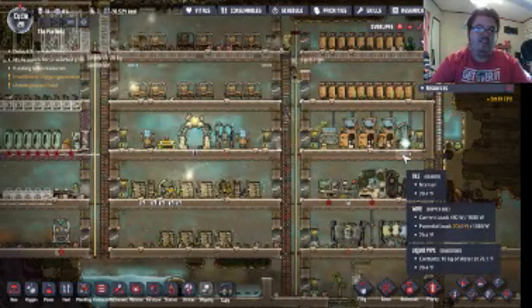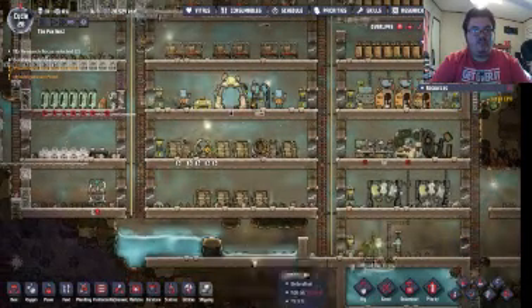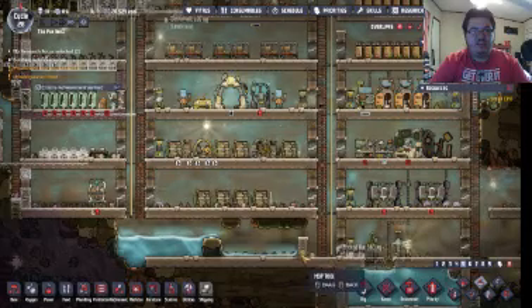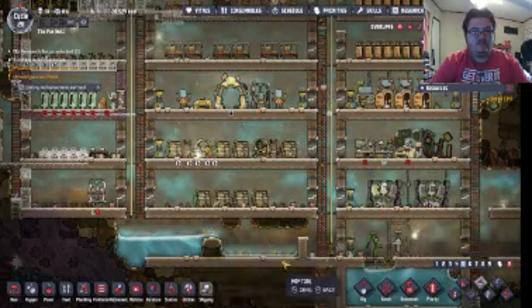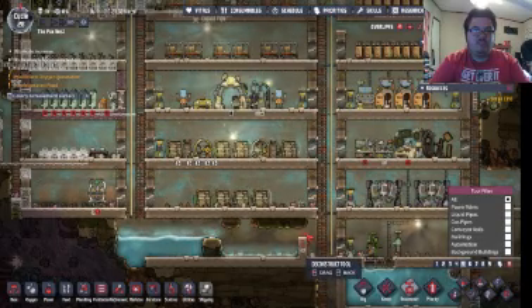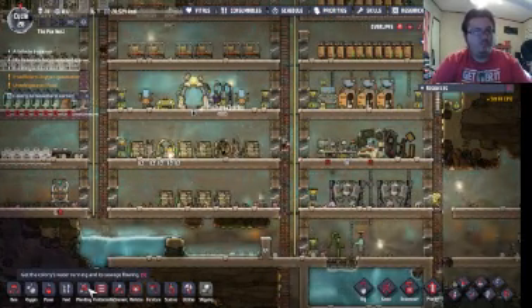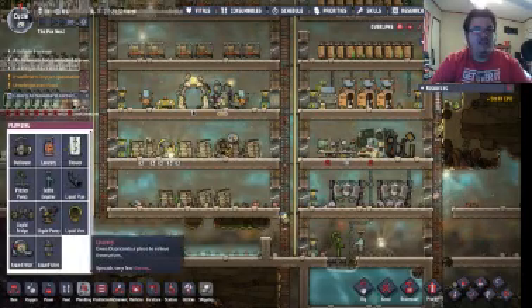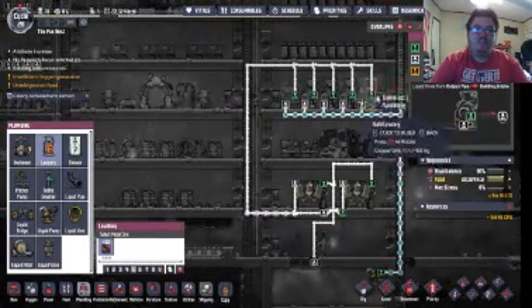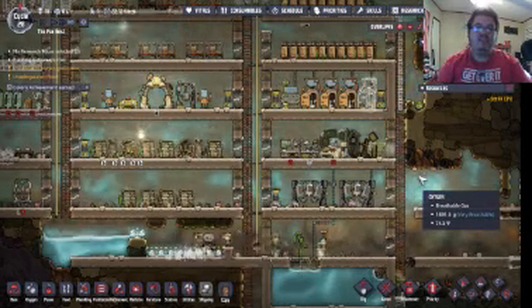Here we go. Once this is down, we'll have everything we need. I could go ahead and start trying to get this all mopped up as best as I can. They are willing to do that. Now we can put down the final lavatory. Plumbing — Lavatory. Right there. And that does it. That should nail us the achievement.